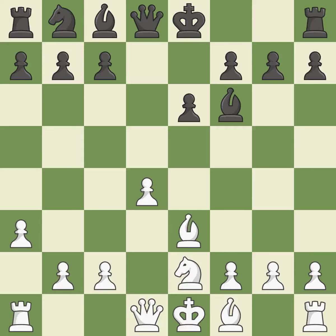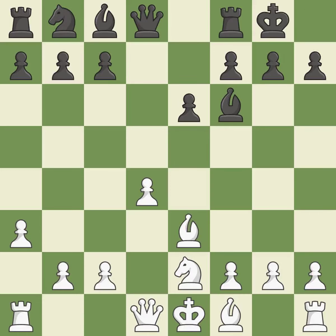This develops a bishop off its starting square, getting it into the action — it is best. Castling gets the king to a safer square, out of the center of the board, while also developing a rook. Castling kingside tends to be safer because the king is further from the center — it is excellent.